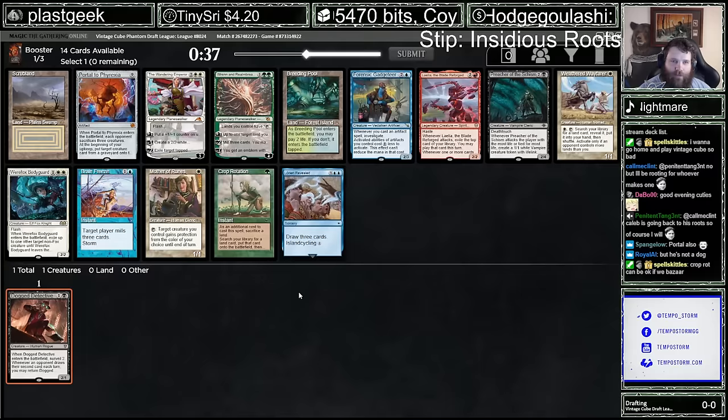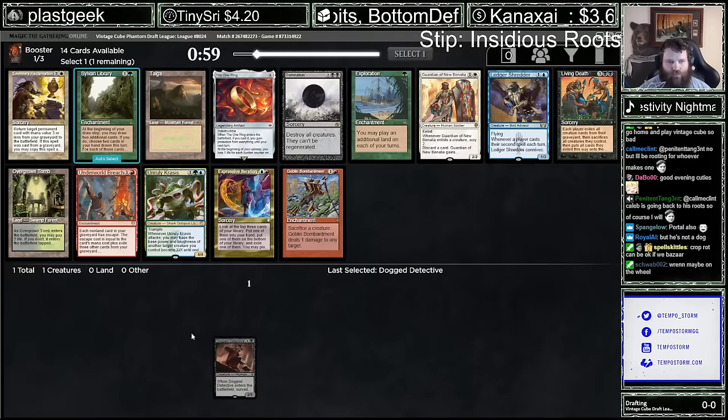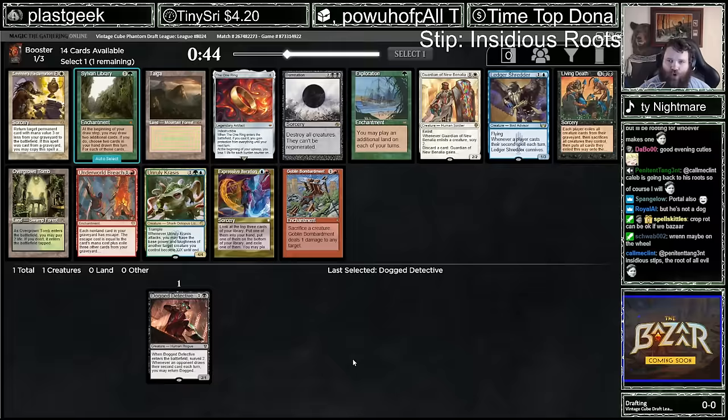Every time I play with this Detective card, it always impresses me. It just returns way more often than you'd think. The issue with just a card draw spell like One Ring is that with Insidious Roots, you really want the bulk of your deck to be creatures so that your deck works. And the One Ring doesn't really do that.